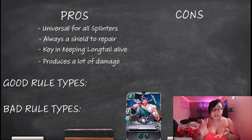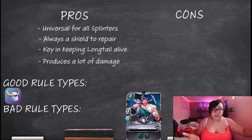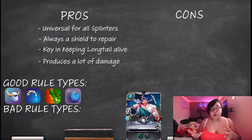Because none of the other cards are being touched when Longtail's around — unless they have scattershot — he's always going to keep doing that shield repair for her, making sure she takes as little damage to her health as possible. Having a reach card with four damage and four speed that also repairs shields is very rare. Junker works really well in the plus two shields rule type, and he's also really good in weak magic, melee only, and lost magic.